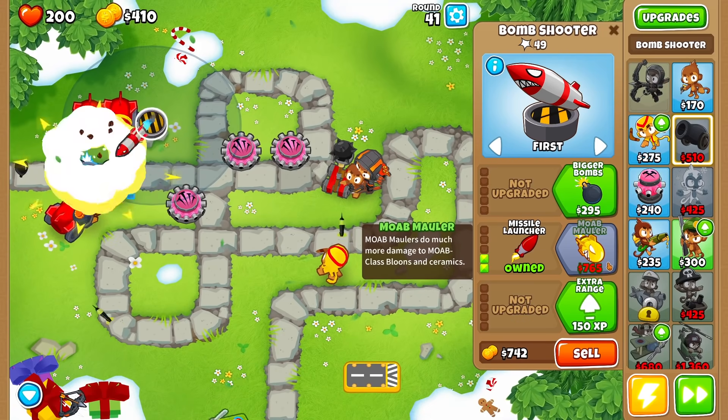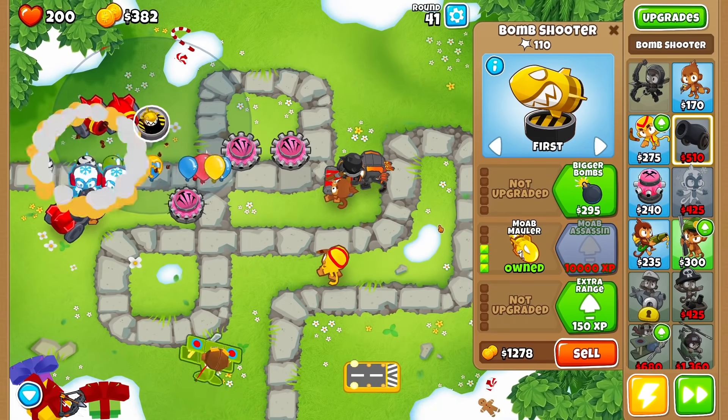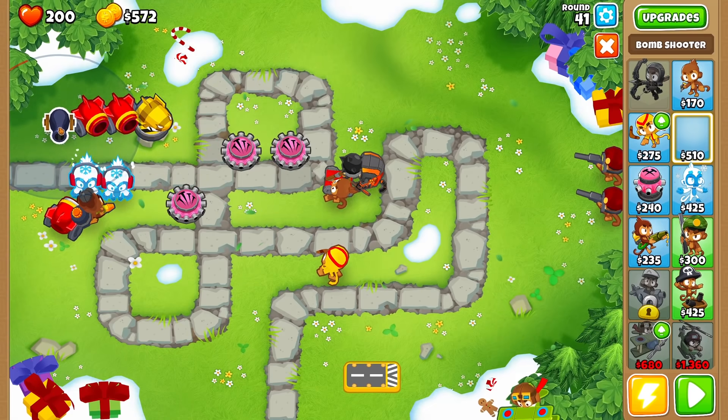It's only going to take a second to get there — look at that money going up. We went all the way from $0 to $765 just like that. Sniper monkey is also going to have faster firing. And let's add more explosives — explosives can't hurt, right?